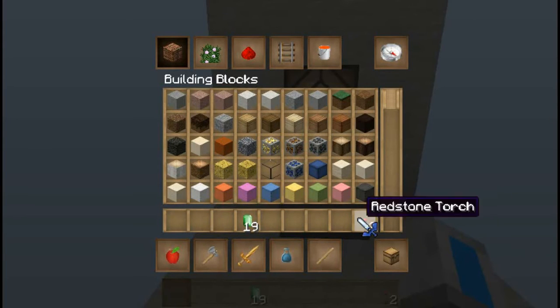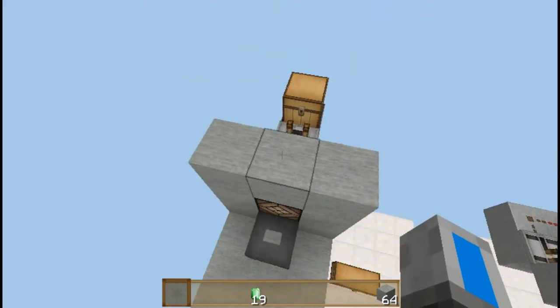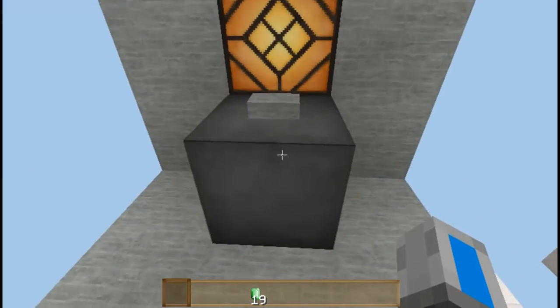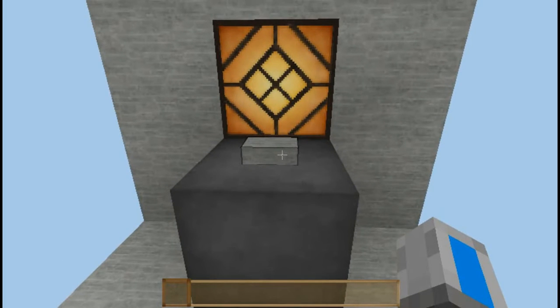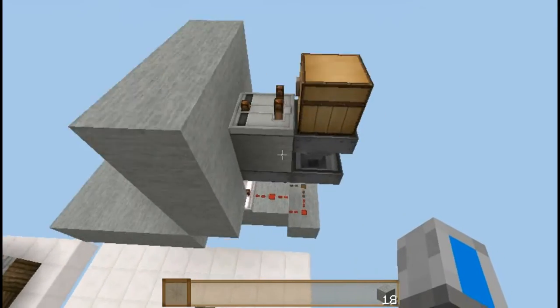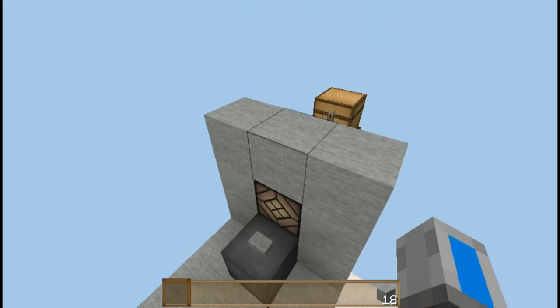Now let's test it out! So I want to buy stone — I fell — I am going to place 19 emeralds in here and press the button. And I get my stone back. Normally this works, but because it's still loading up, this is a bit glitchy right now. You should wait until this lamp starts shining.